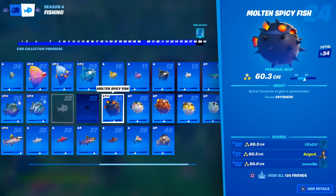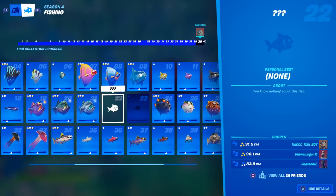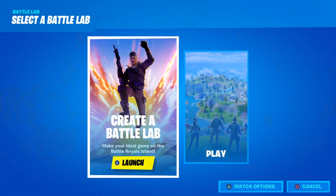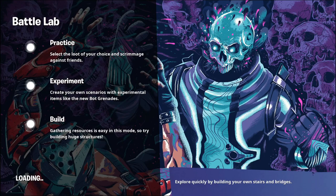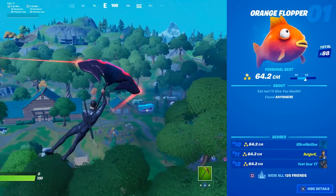But there's more — some fish can only be caught at certain locations, with a pro rod, or only at night. This information shows up on the right side of the screen. You can go to public matches but the chances someone's interrupting your fishing session are pretty big, so I recommend you go to battle lab. The only difference is that you won't get XP for catching a fish in battle lab, but you do receive the XP once you've completed the punch card.